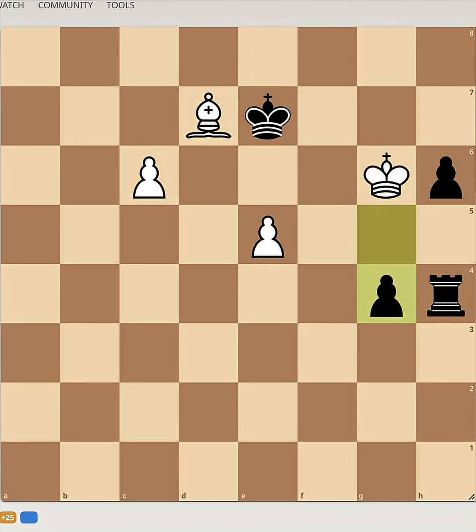Why is this move G4 such a bad move for black? It's kind of intuitive to push your pawns, right? Because how's white gonna stop this? But notice how G4 blocks this rook. Now this rook cannot come over here and defend these pawns, which allows white to just push.